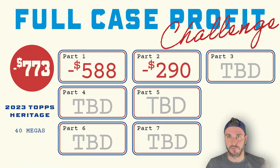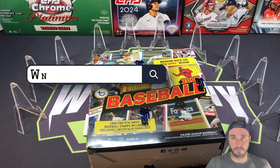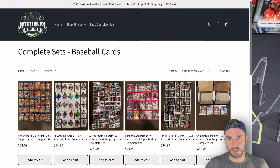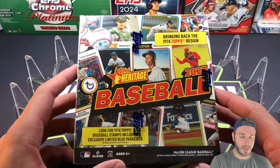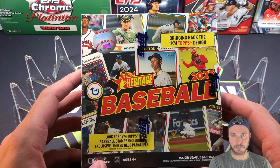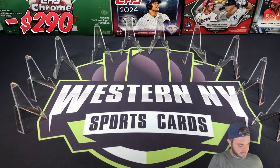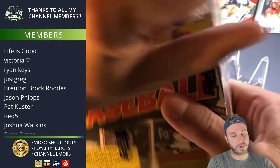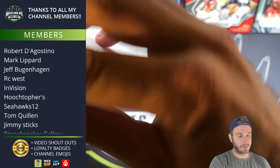Welcome to part three of seven of the full case profit challenge. Part two was an absolute doozy — it's going to be almost impossible for us not to go green after pulling one of the top autographs in the entire set. If you missed that video, go check it out. The odds of pulling that auto are just crazy low; there are hundreds of autos in the set.